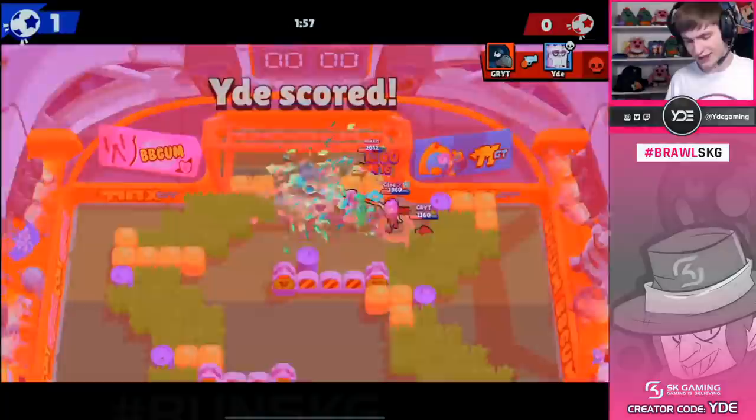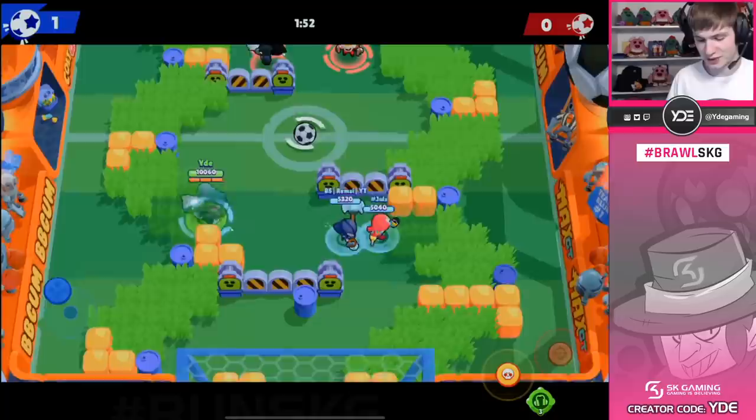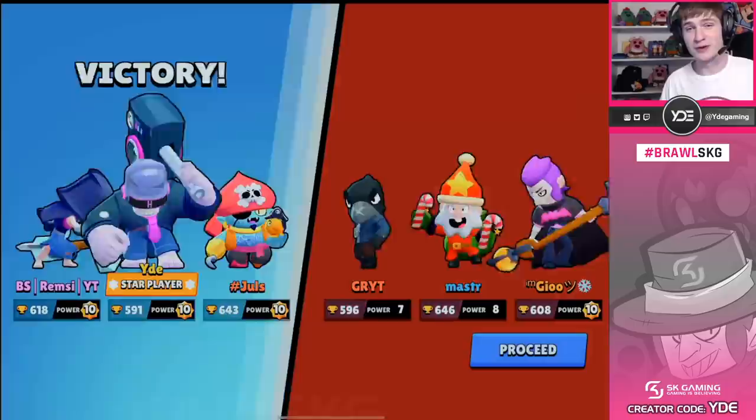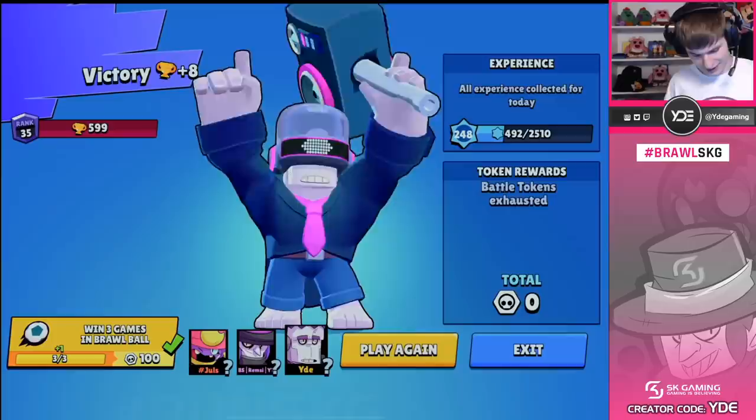I don't know how, but somehow they just dropped the ball on me and I was able to shoot it right in front of the goal. Look at the Dynamite — he's just down now. I'll just grab the ball, super that in right there, and finish it more quickly. They had a really bad combo with a Darryl and a Crow as well. I'll take it!